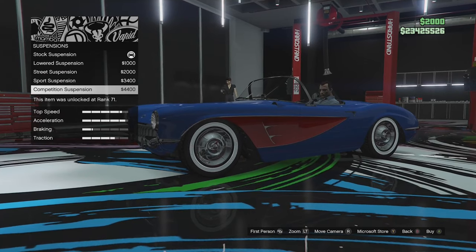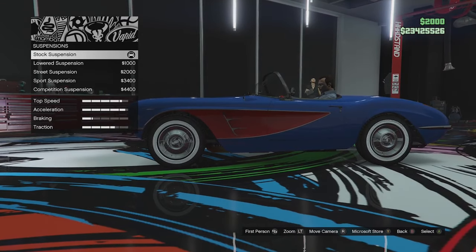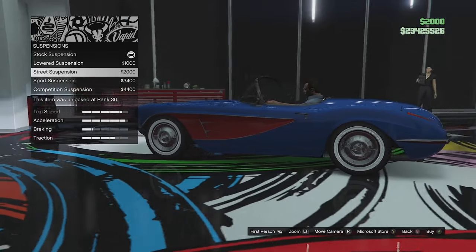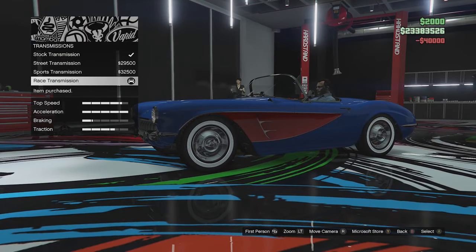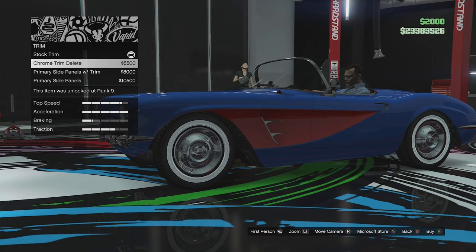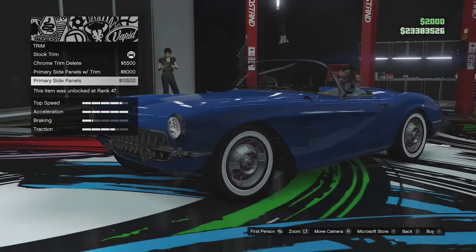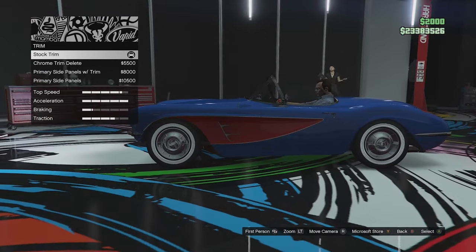Suspension — we can actually drop this thing quite a lot. It's sitting pretty high at the moment, so we'll just go for about two clicks — the street suspension — which just reduces the arch gap a little bit and looks nicer. Full transmission next. We've also got trim options — that little chrome bit on the side. We can delete the chrome, have a primary panel to match the whole body, or primary with chrome delete. I actually do like the secondary option, so we're going to leave that in there.